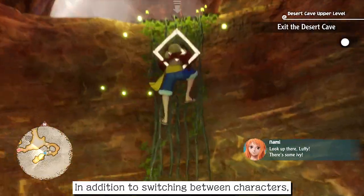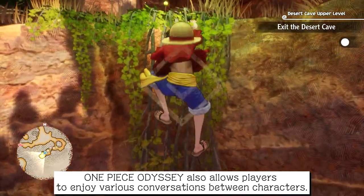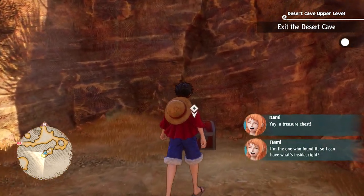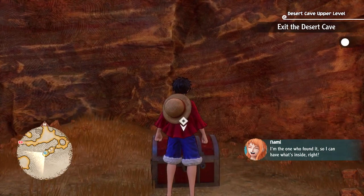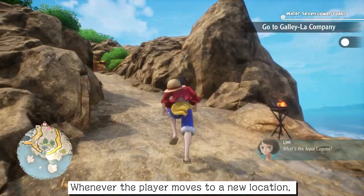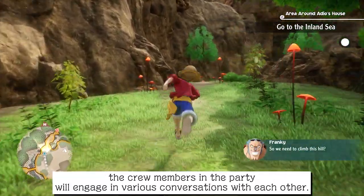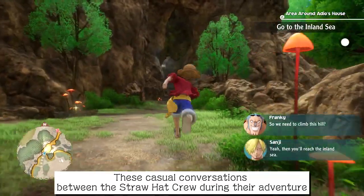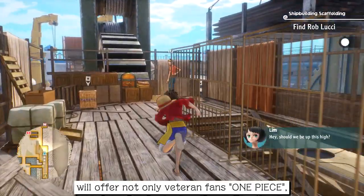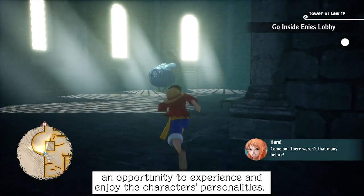In addition to switching between characters, One Piece Odyssey also allows players to enjoy various conversations between characters. Whenever the player moves to a new location, the crew members in the party will engage in various conversations with each other. These casual conversations between the Straw Hat crew during their adventure will offer not only veteran fans of One Piece, but also newcomers to the series, an opportunity to experience and enjoy the characters' personalities.